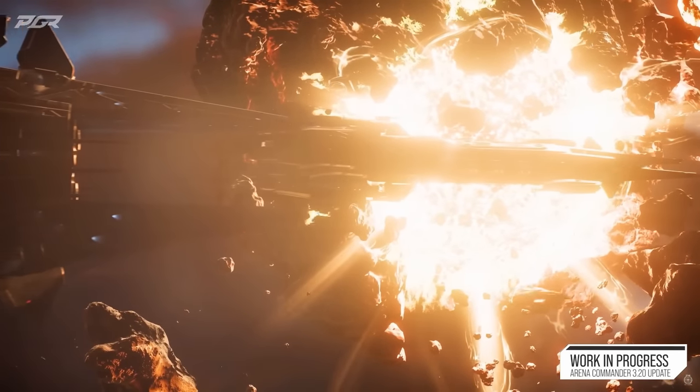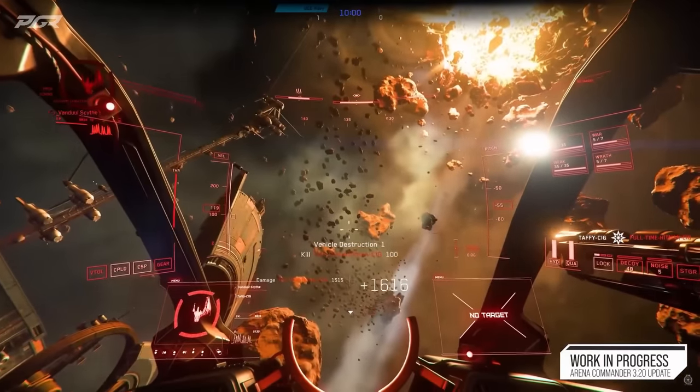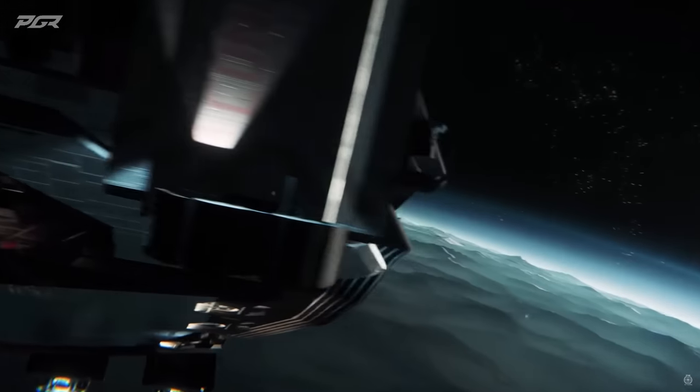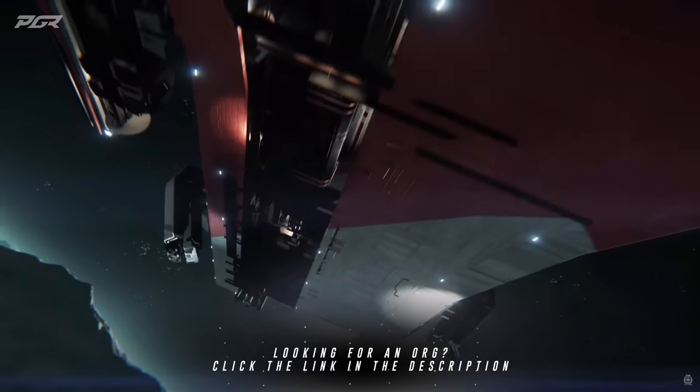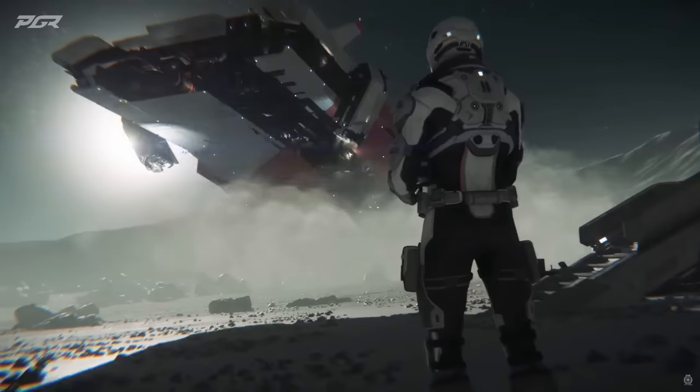There's also a suggestion that a vehicle called the Great Cat CAV may be coming, though take that with a grain of salt as these are all leaks. The bigger news is that the Reclaimer's entire exterior model — including the interior — might be fully textured, meaning we could actually go inside it. Some people think there may even be missions related to the Reclaimer, similar to an 890 Jump-type mission where you fight it, put it in soft death, and then raid the interior.